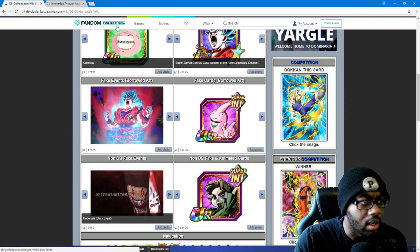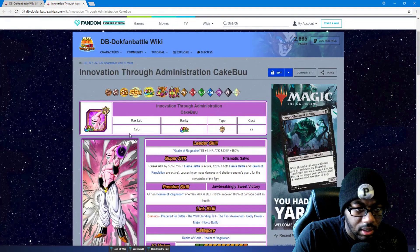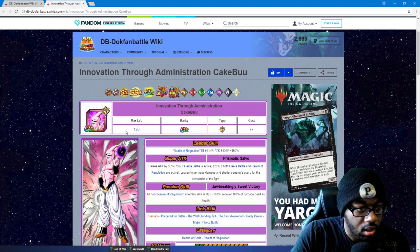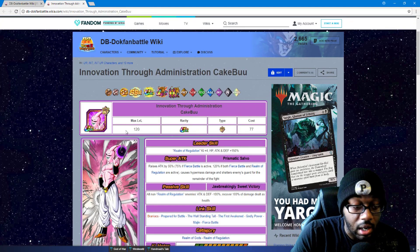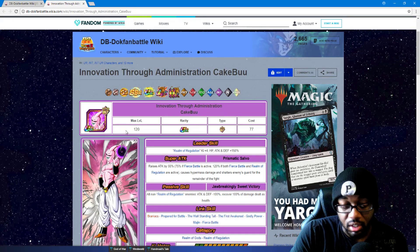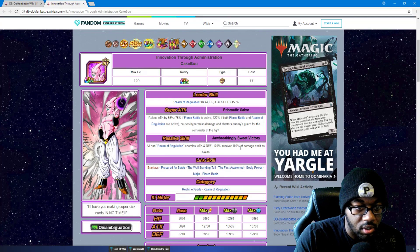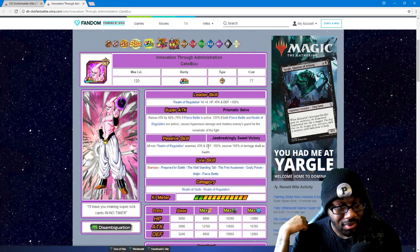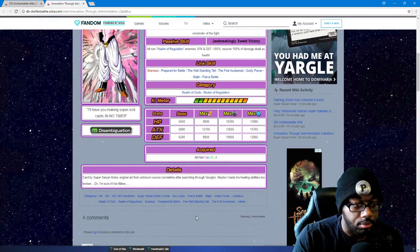Super Boo — it's been a minute since we've seen a Super Boo card. Realm of Regulation, plus four Ki, HP attack and defense 150 percent. Raises attack by 55 percent, 75 percent if Fierce Battle is active, 120 if both Fierce Battle and Realm of Regulation are active, then causes hypermass damage and shatters enemies' guards for the remainder of the fight. All non-Regulation enemies attack and defense minus 100 percent, recovers 100 percent of damage dealt as health — that's really, really good. Those stats are really great too.